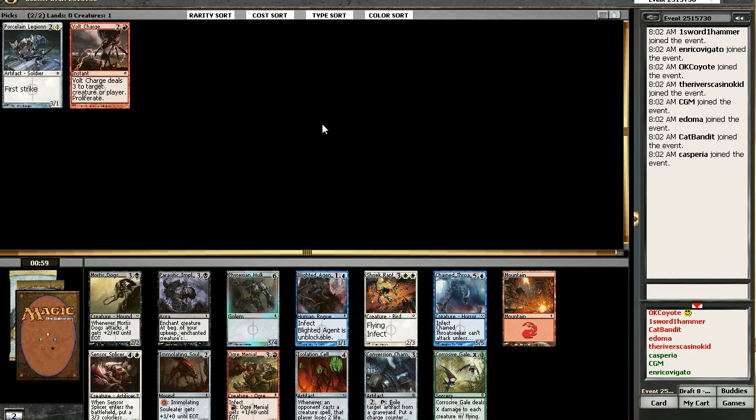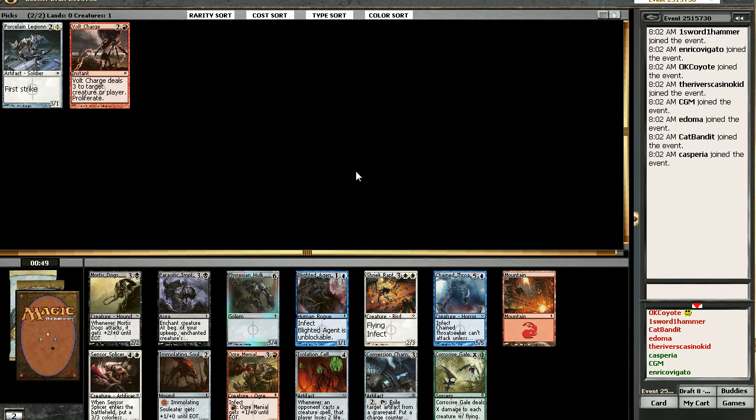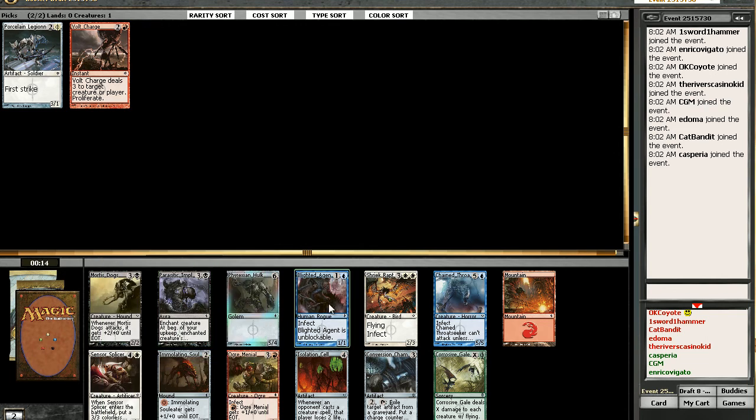There's a Blighted Agent there. I hate this — I keep seeing these two guys together. Why can't I pick one and then pick the other one? I might still take the Blighted Agent — get him in there early. There's a chance the Throat Seeker might come back around. They do go well together. The one removal spell we have in this pack is Parasitic Implant, which kills but it's slow — kills and gives you a mire, but it takes a turn. I'm thinking we're gonna take our chances with the Blighted Agent.